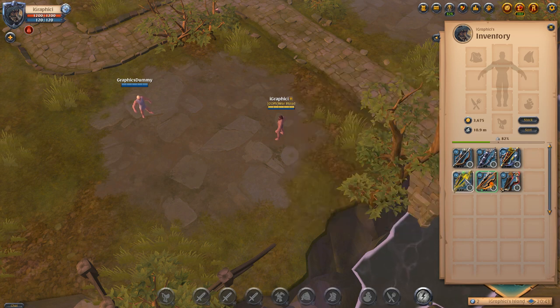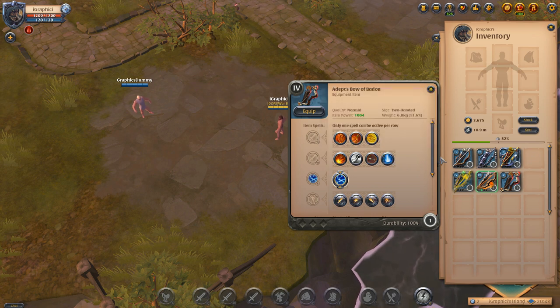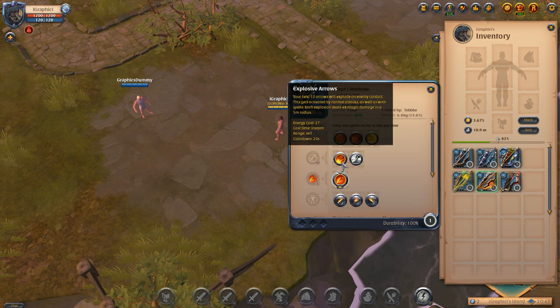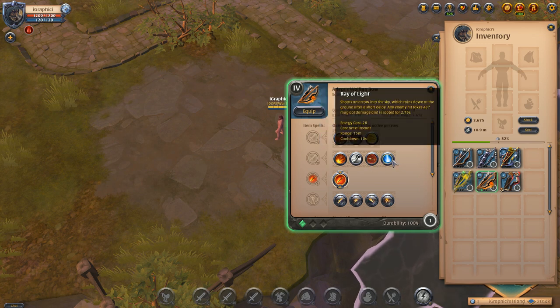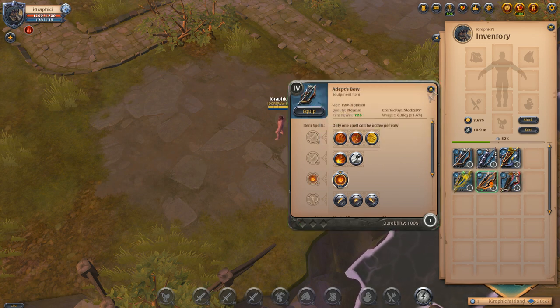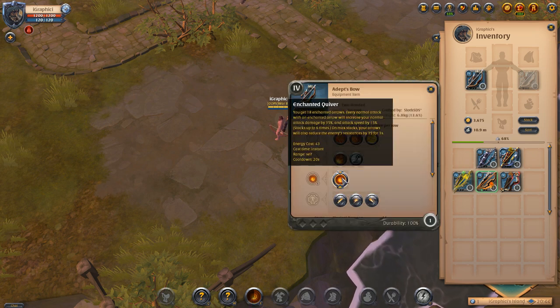Now we're going to look at the W ability, which is also going to be the same throughout all bows. On the Wailing Bow and Bow of Badon you get two abilities quicker than on the other bows. The others only have the options of Explosive Arrows and Far Shot at tier four, while at tier six on the War Bow you get Speed Shot or Ray of Light, just like on the Wailing Bow and Bow of Badon. We'll get in a duel with the dummy to showcase the main ability — the Enchanted Quiver.